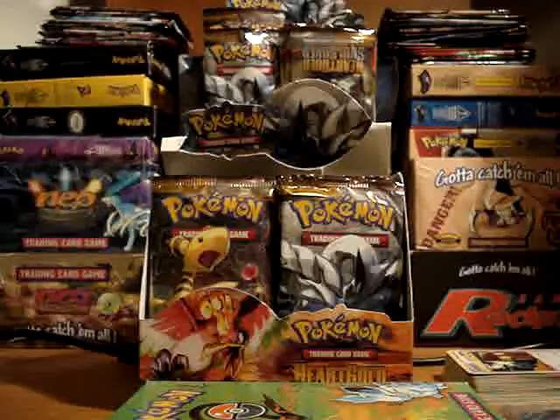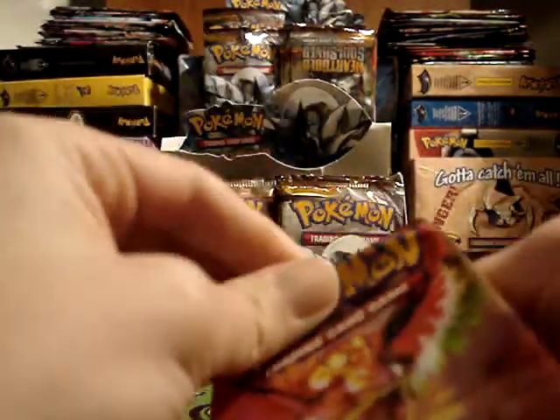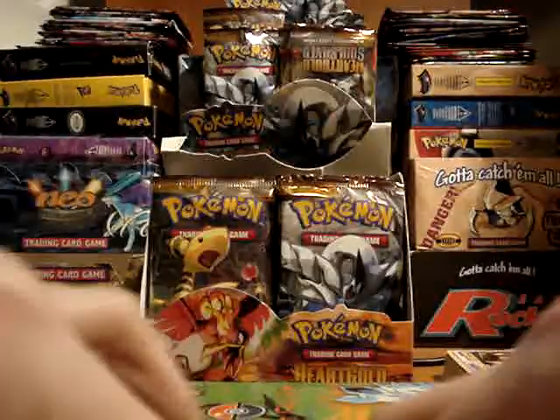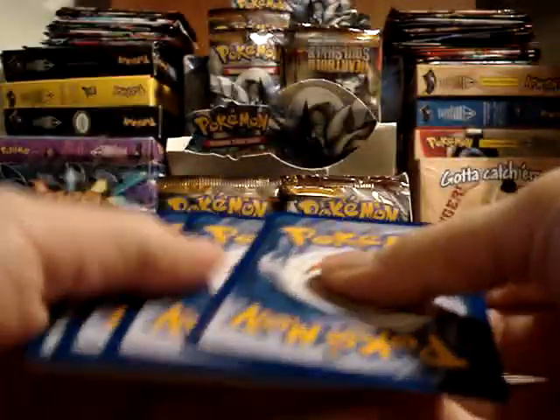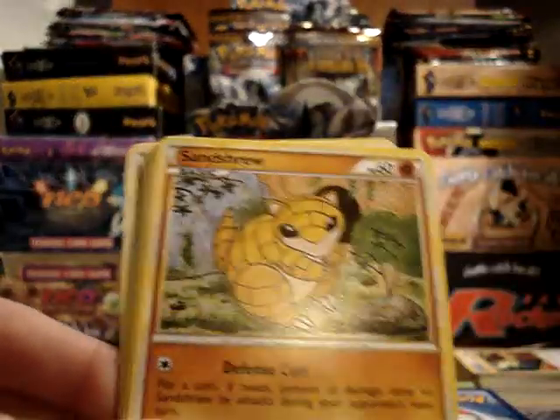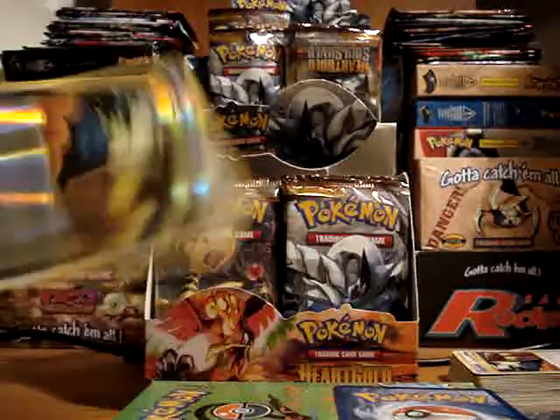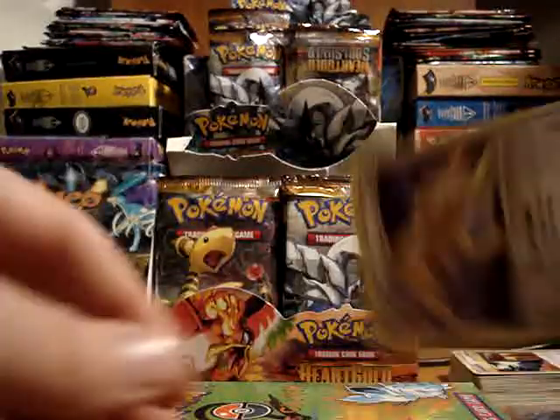Starting the next pack, we have Ledyba, Sandshrew, Totodile, Koffing, Sentret, Metapod, Energy Switch, and Pokémon Communication — that's good because I only got one duplicate in the last pack. This seems to be a big want for Dex. My reverse is a Full Heal, and my rare is a Persian.